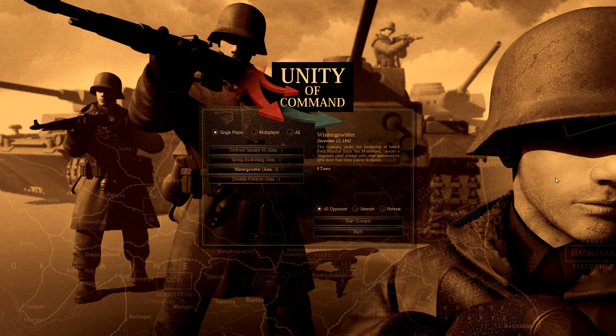Hey, what's going on, hola amigo como estas, guten tag wie geht's dir. Welcome to Unity of Command. This is a custom scenario as I have already beaten the entire game with DLC. We're going to play the Winter Gavita scenario — this is December 12th, 1942.